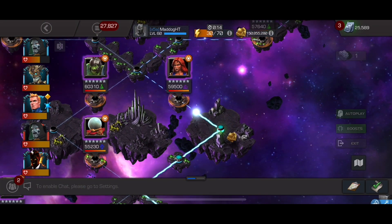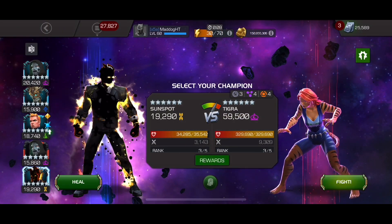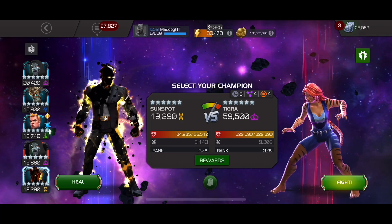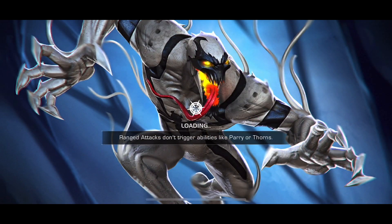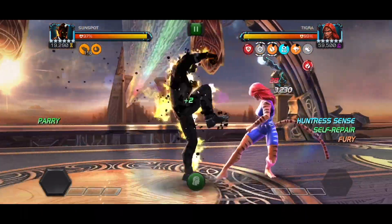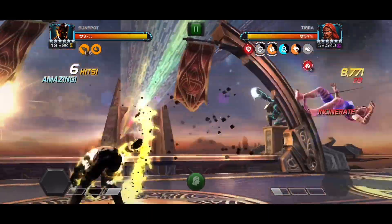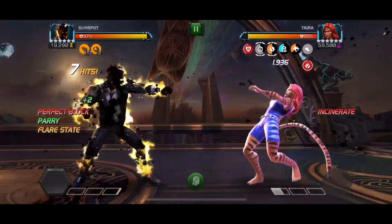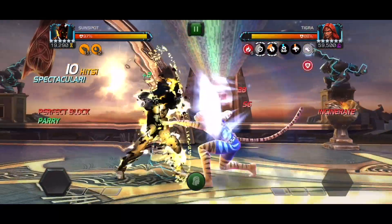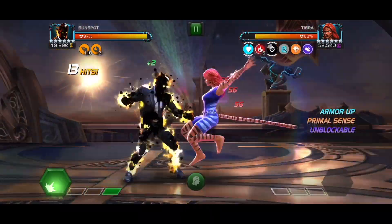Now going in with Sunspot again on Tigra — probably could have used Torch but I was saving Torch for Ebony Maw at the end of the lane. Sunspot wasn't going to be used anywhere else so I figured why not. He's really healthy at rank 3 and going to do some crazy damage. I do end up getting cornered and smacked around a little bit.